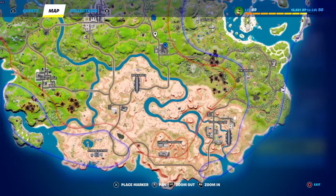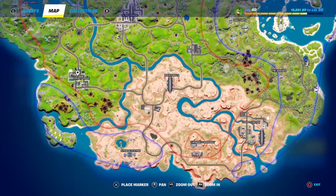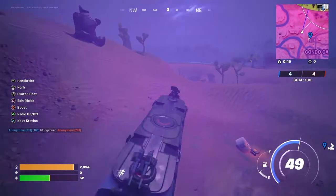You can also head out to the one on the east coast, or there's one on the edge of Greasy Grove if the storm is more friendly to you there. I think the Synapse Station route is a little less efficient and a little more crowded, so I try to avoid that one — but you can work either way.